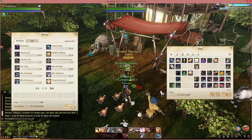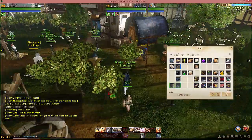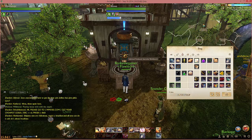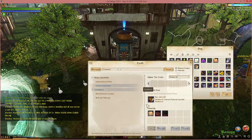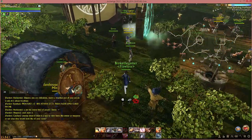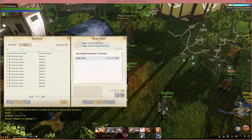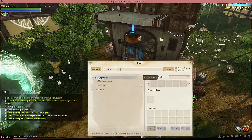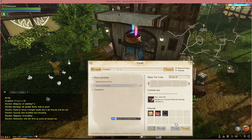Here we are acquiring our base goods that we're going to manufacture our Soulsread Dried Food with. If you're just starting out in the game - and it's pretty apparent that you are if you're looking for this video - plant some grapes, put some chickens or hens or ducks down. You're going to need a recurring production flow of basic items. If you're not going to use those items, put them in the auction house and use the money to buy the items you do need. Those basic items are the backbone of the economy in the game.